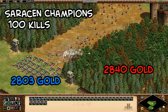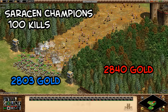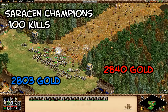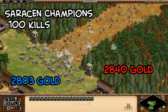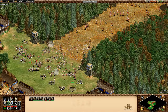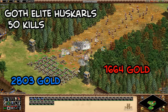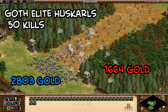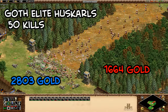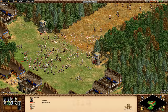Against champions they get just over half as many kills as against halberdiers, but because of the 20 gold cost per champion, that ended up being a roughly even exchange. With more halberdiers in front, this could become a good fight, so maybe surprisingly scorpions on their own aren't a perfect hard counter to champions either. Against Goth elite huskarls, they only managed about 50 kills, since huskarl pierce armor means they take only 7 damage per shot. Scorpions are definitely not a cost-effective counter to massed huskarls.